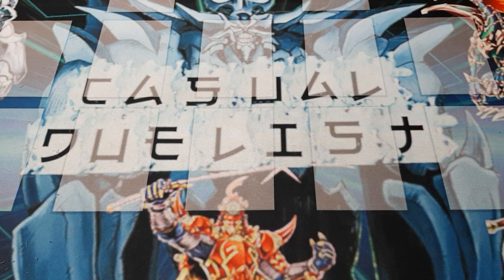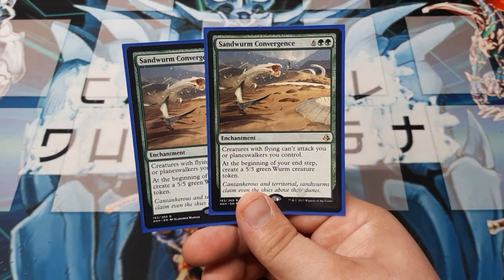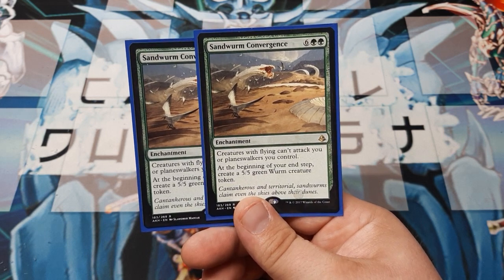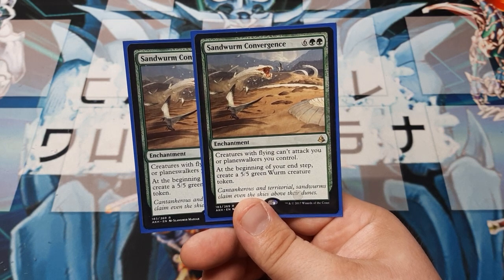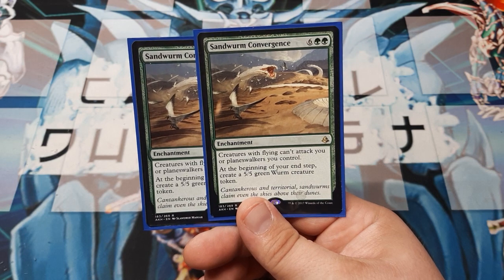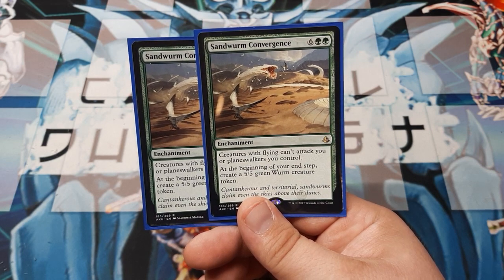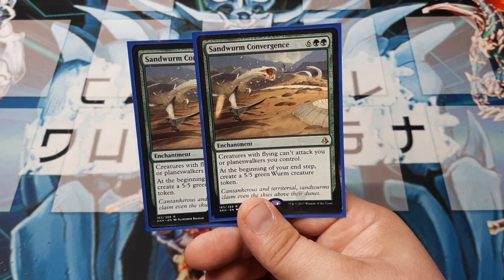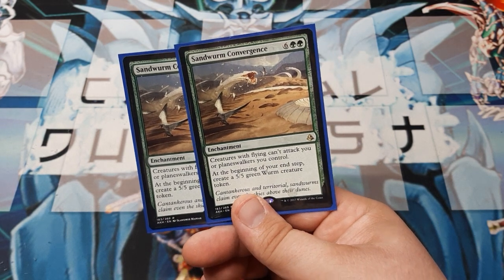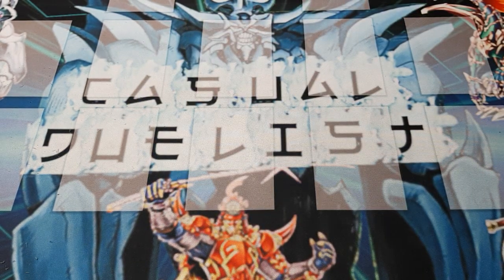Let's start with the spells first — let's build it backwards. I play two copies of Sand Worm Convergence. It's a pretty costly enchantment at 8. However, since these Naga play similar to Elves, there will be a bit of mana ramp here. The way this works: creatures with flying cannot attack you or Planeswalkers you control. And at the beginning of your end step, create a 5/5 Worm Creature Token. It's the only enchantment we use.